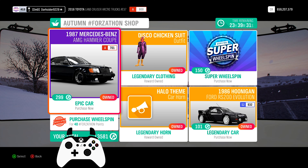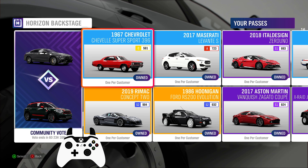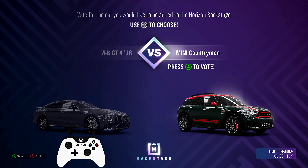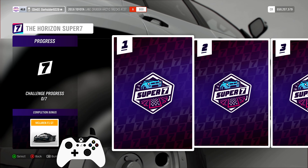For instance, I got 2 every run, so I had to jump 5 times. Once done, the 200 Forzathon points of this week are yours if you also own the Lake Lodge House, along with the 15%. Regarding the Forzathon shop, we have the AMG Hammer for 299 and the Hunigun RS200, which will help you with any off-road PR stunt for only 101 points. It is also available in the backstage.